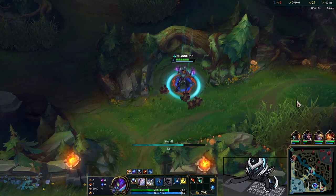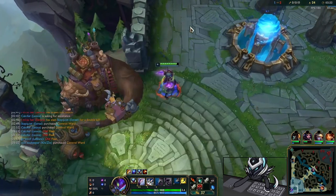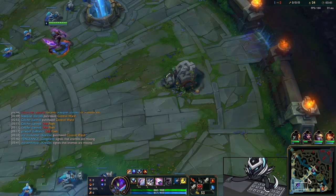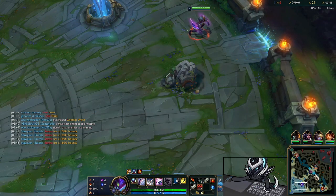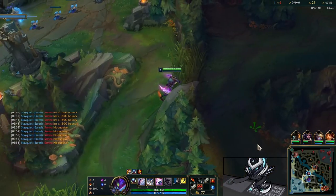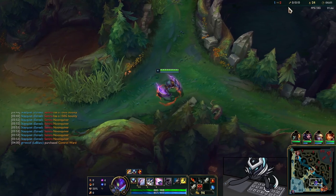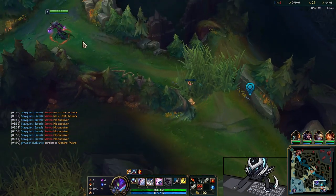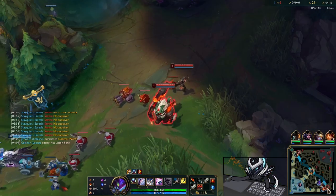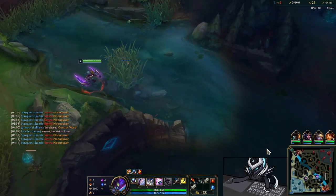From my experience in this meta, half the reason you can't do well on Kha'Zix is because you're too slow and can't match the tempo of the enemy jungler who usually clears faster. The Ravenous Hydra gives you the extra value to clear faster early. On top of that, it has 70 AD for 3300 gold — that's enormous — plus ability haste, so you're not stuck with zero CDR like you would be with Eclipse.